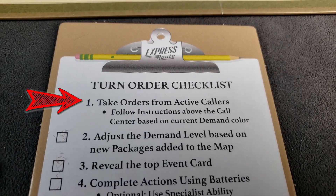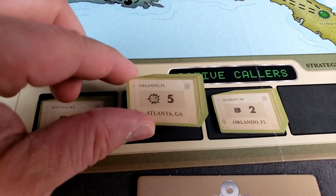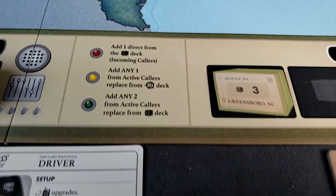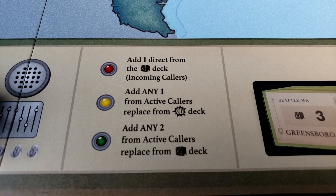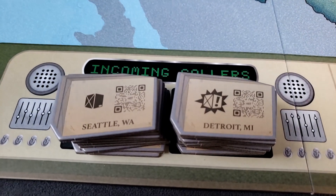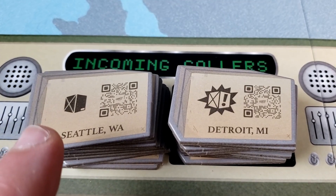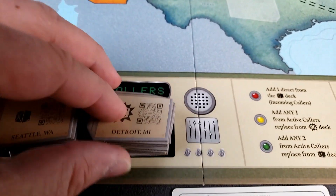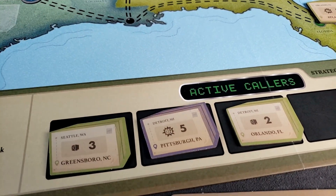The first thing we do is take new orders from active callers. Here in the active callers we have one from Orlando, Florida, so we'll go ahead and put that there. Then we look and see where we are on the demand track — we're in the yellow region. Since we're in the yellow region, we add any one from active callers replaced from the high demand deck. There are two different decks of packages: the low demand and the high demand. Low demand have a value of one, two, or three; these have a value of four, five, or six. Since we're in the yellow, we replace it with one of these and flip it over and put it on our active callers list.